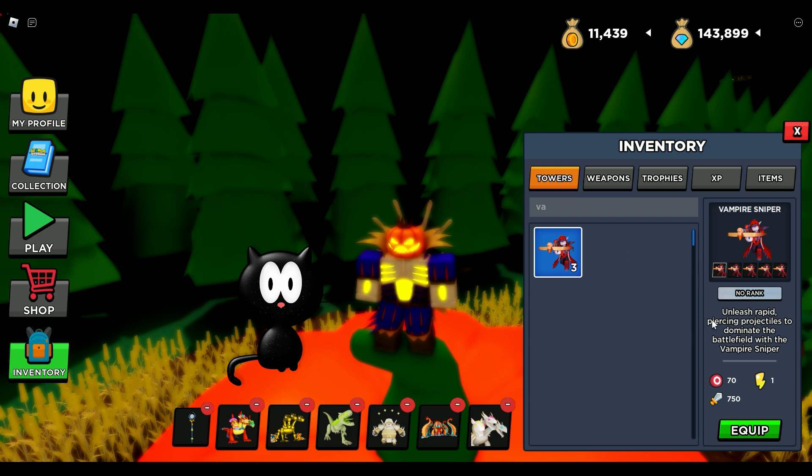Unleash rapid piercing projectiles to dominate the battlefield with the vampire sniper. I don't know how much anything costs or what the initial placement cost is. All I know is it's not necessarily AOE, but when the sniper shoots it goes through all the enemies along the same track line. Attack speed of 1, range of 70, attack of 750 — all the way up to 6750 and a range of 110, completely unboosted with no ranks. We'll check the vampire sniper out and see how good it is.